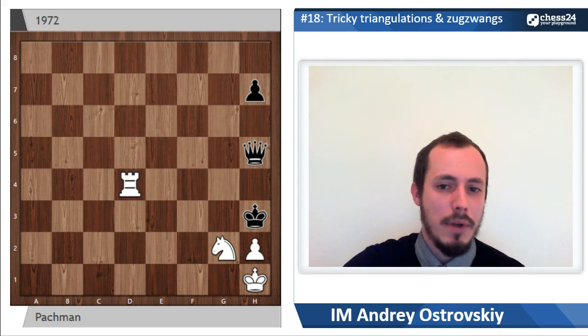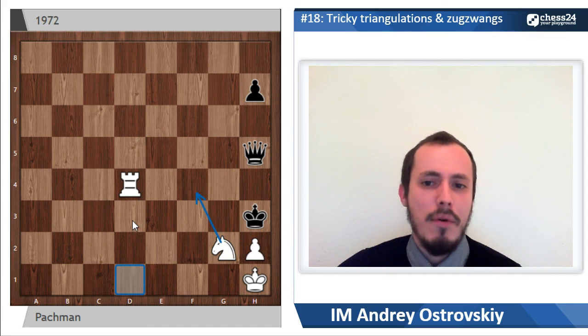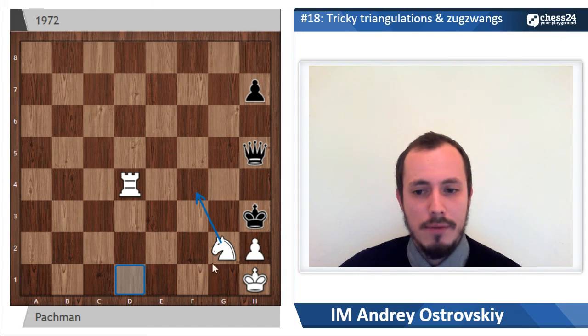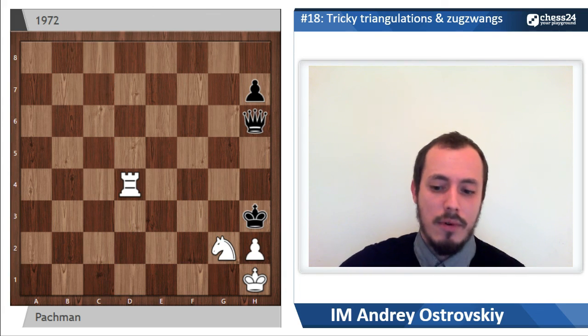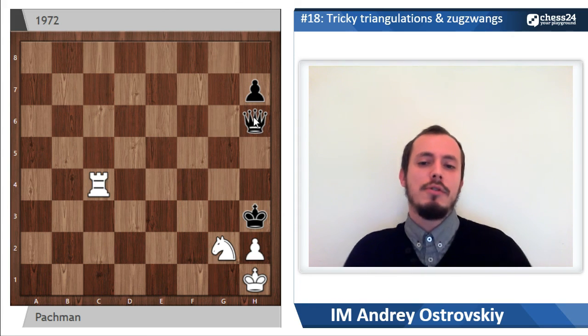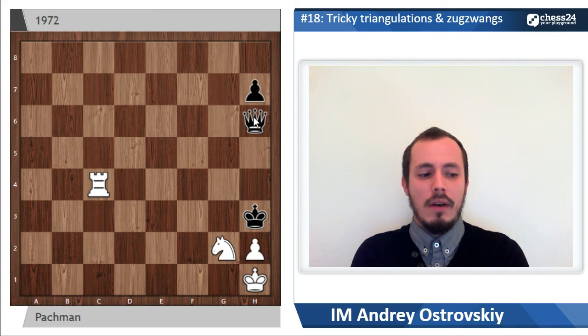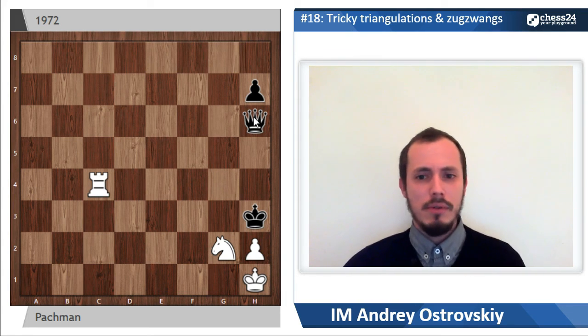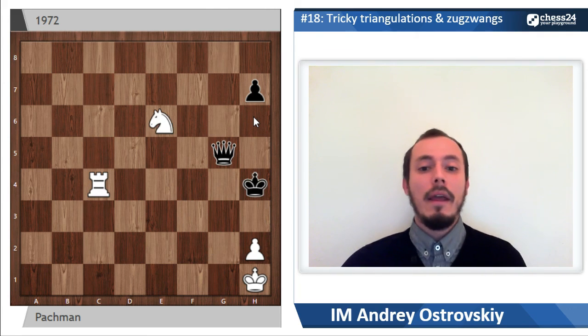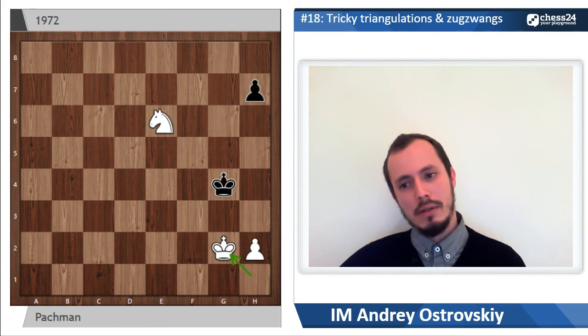Now rook goes to d4 because of the threat of queen d1. White has created the threat of knight f4 in the same situation, so queen has to go back to h6. And now rook goes to c4 — just in time, getting back, finishing the triangulation. Now it is black's turn to move, and it is a zugzwang. Black can't find a good square for the queen; king is completely limited and can't move. If queen goes to g5, one possible line: knight f4, king h4 — we already saw this line — knight e6, queen takes g4, rook takes g4, king takes g4, king g2. White gradually wins.